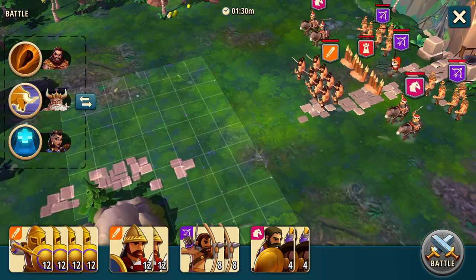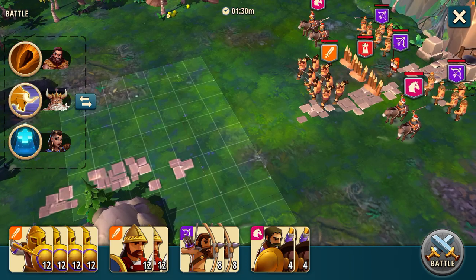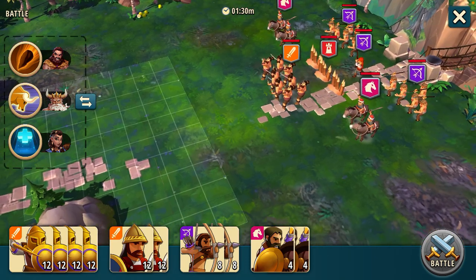Now the enemy ranged boss shoots extremely slow and only shoots one target at a time, so the boss does very little damage. What we're going to do is just focus down on getting the cavalry and the archers taken care of as quickly as possible.